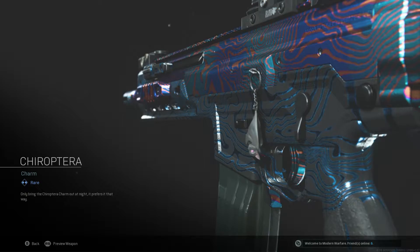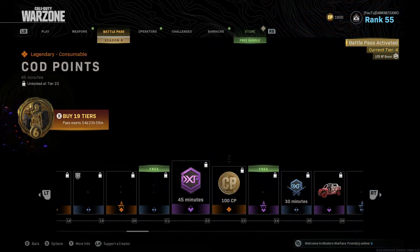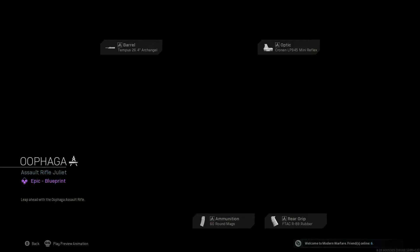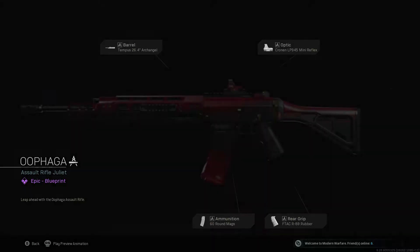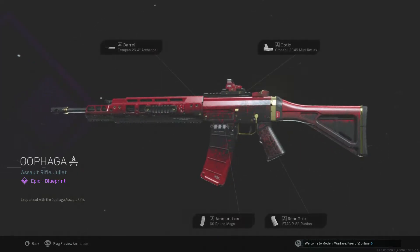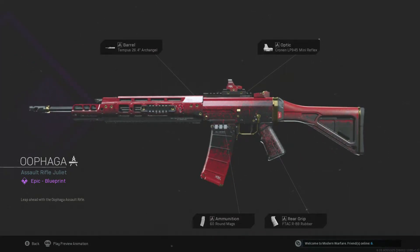Nice, and it's reverse camo. 45 XP, COD points, and another free weapon — this is the Growl with an Archangel, 60 rounds, rubber grip rear grip. ADS balance — normal ADS, maybe a little bit slightly faster. That's all right.